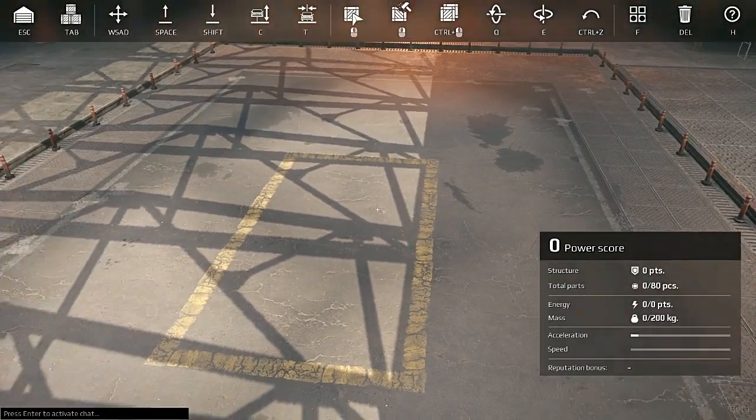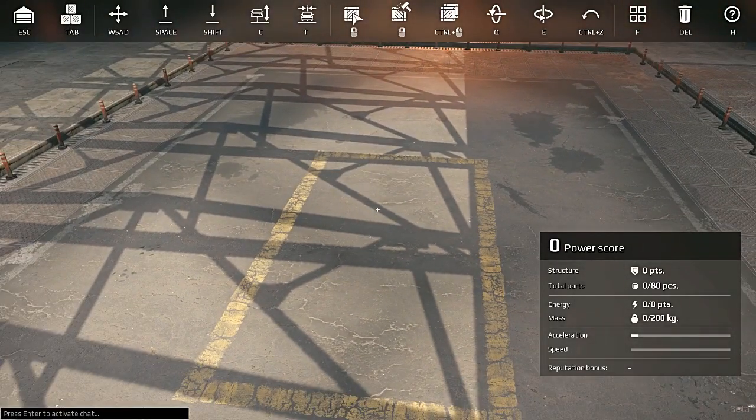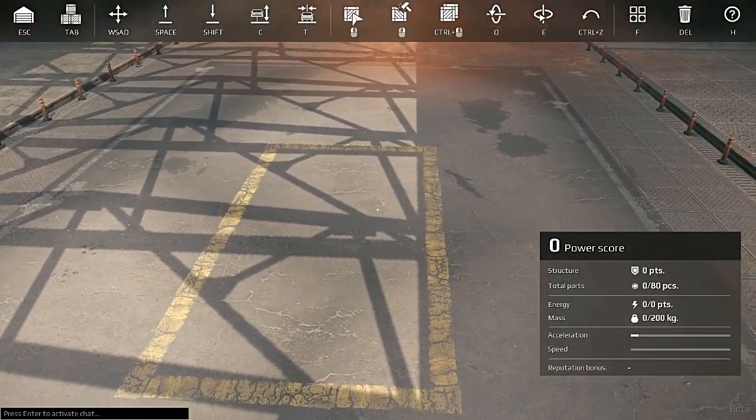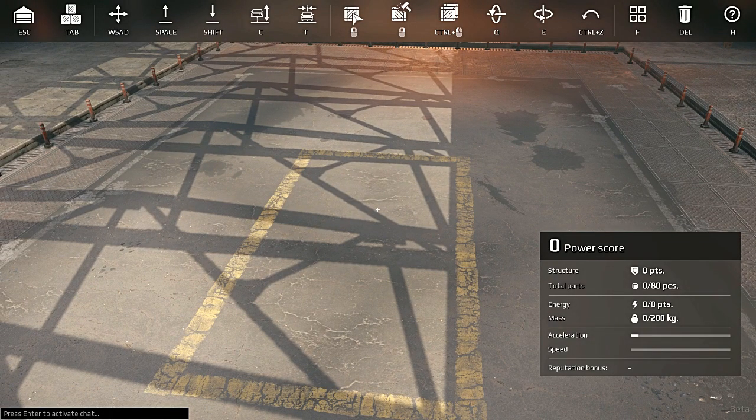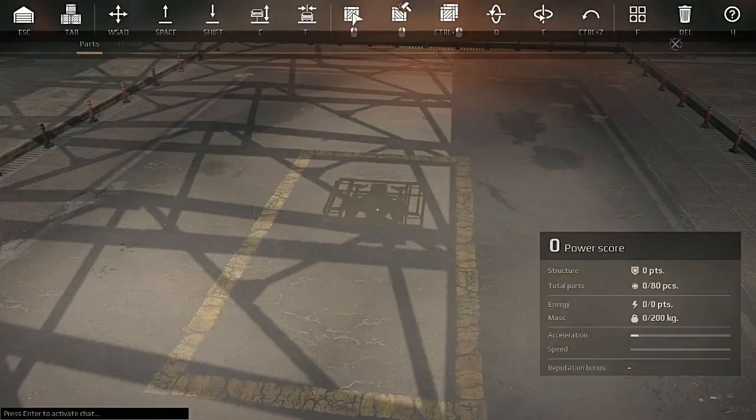Whenever I'm making a build, the first thing I'm always trying to figure out is what weapon do I want to run. Then we're going to follow that up with what cab do we want to slap on it. Let's grab some chassis and see what we can do.